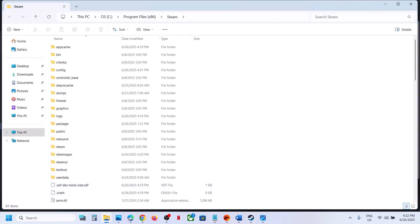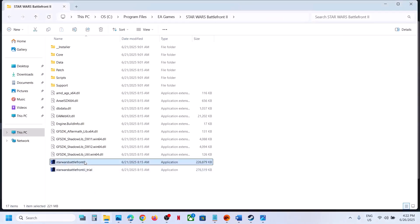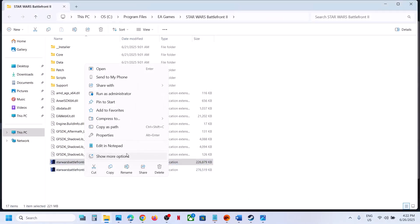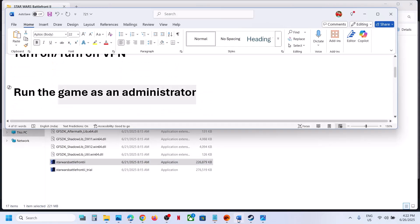Once it takes you to the game installation folder, right-click on the game exe file, select Properties, then go to the Compatibility tab. Put a check on the box which says 'Run this program as an administrator', hit Apply, click OK, launch the game, and then check.